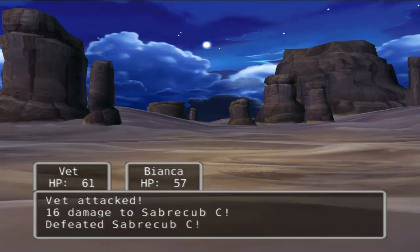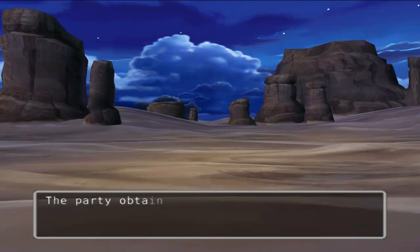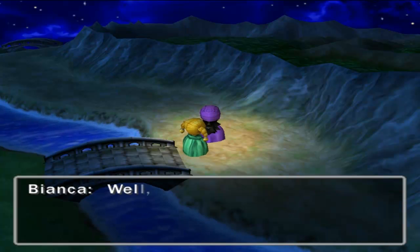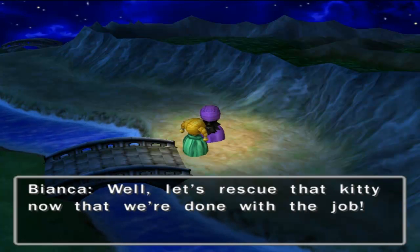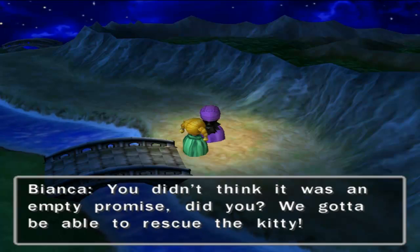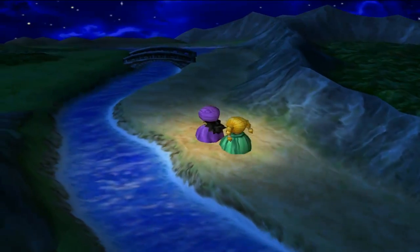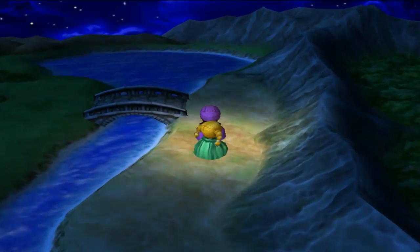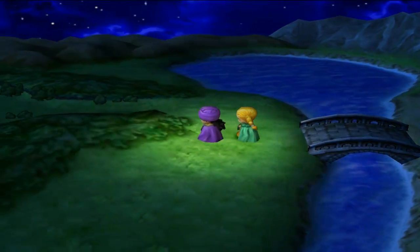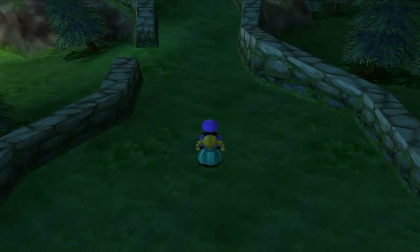I've already scouted around the area a little bit, so I kind of know where the castle is. You just have to travel northwest and you can find it pretty easily. We beat the saber cubs. There's party talk in most Dragon Quest games — if you hit talk with party members they'll just talk about the situation. And here's a little castle.